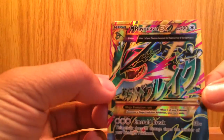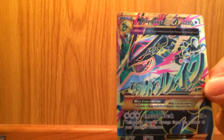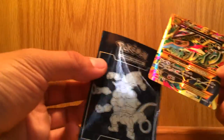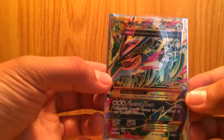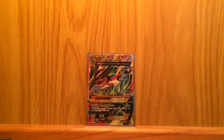Oh my god, that is absolutely beautiful. I'm going to sleeve that up right now before I forget. I bought an Elite Trainer box before, so I have the Hoopa. Wow, that is beautiful. I'll put this in the background — right there. Wow, that's great already. First booster pack.